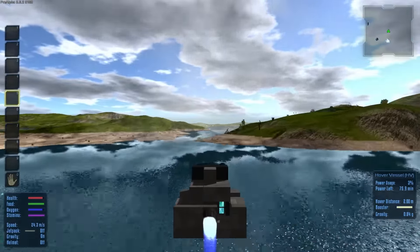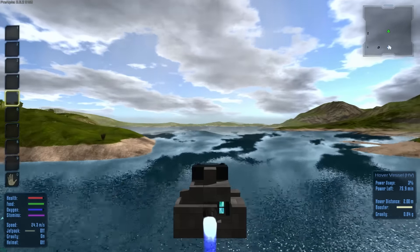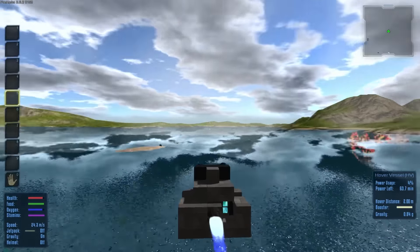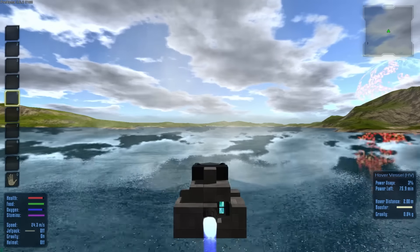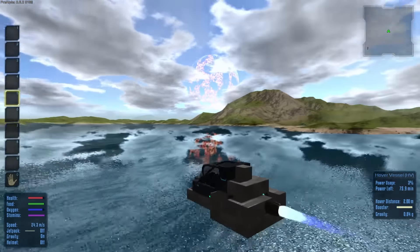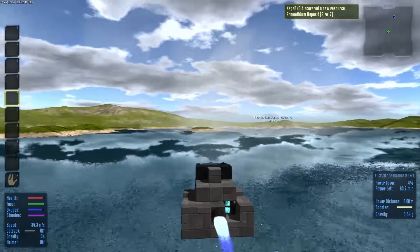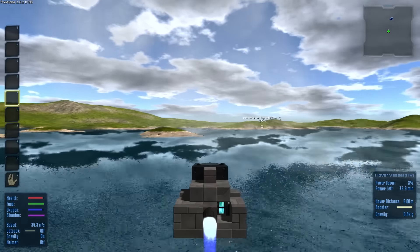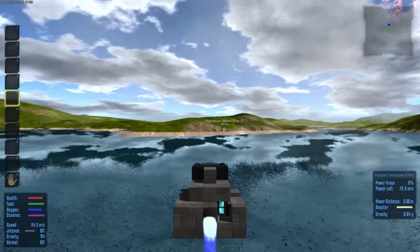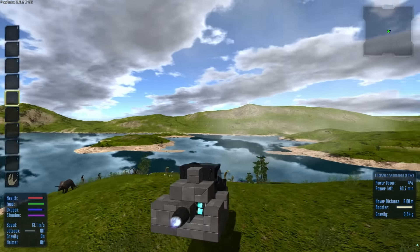We should stay on the water and avoid points of interest — basically that's the idea. We're looking for silicon or promethium — either one will be fine, although if I had to choose I'd pick promethium. Someone told me you could take out the guns in the point of interest with a sniper rifle, so if I see a point of interest I'll probably try that. Going on land is going to be a bit of an issue for me.